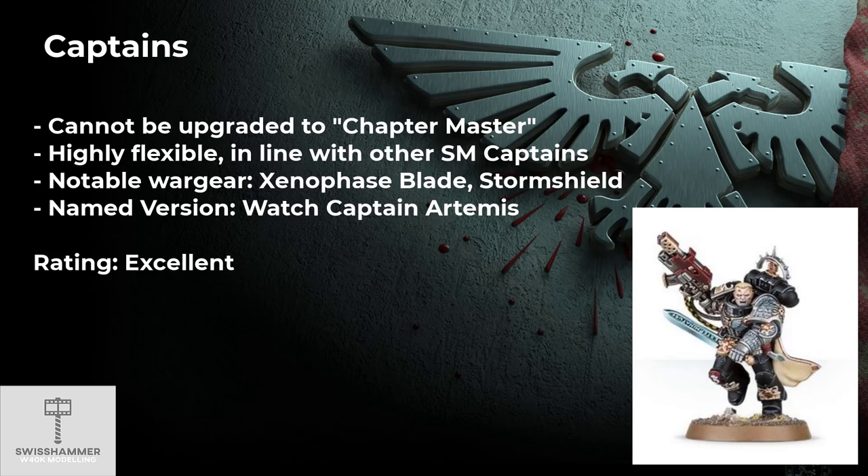As previously mentioned, the Chapter Master of the Death Watch is the Watch Master, so a Captain cannot be upgraded to Chapter Master. That restriction aside, Death Watch Captains are as flexible as the ones from other Chapters. They come in different variants with a huge wargear selection. Notable exclusive Death Watch wargear would be the Xenophage Blade, which ignores invulnerable saves. Taking a Storm Shield on a Captain grants access to the powerful Dominus Aegis relic, which is a major advantage over the Watch Master. With Watch Captain Artemis there is also a named version, but his fixed loadout is unlikely to be optimal. All in all, I consider a Captain to be an excellent pick and pretty much an auto-include when not going for a Watch Master.